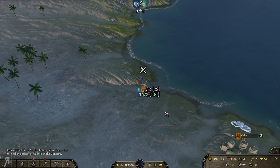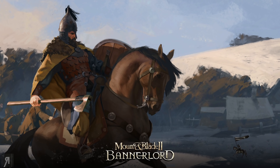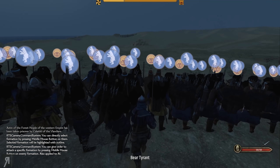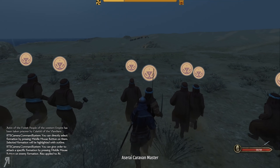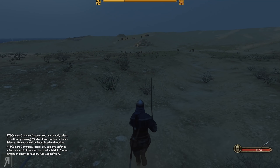I'm gonna try and attack these desert bandits — there we go. These are gonna be probably some of the best prisoners that I can take and then sell at a place, so we'll see what I can do.